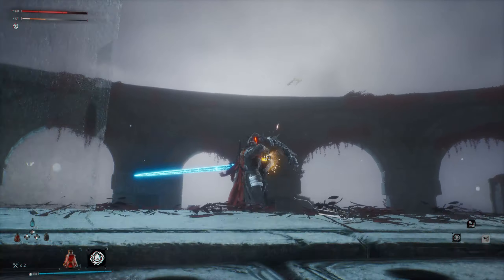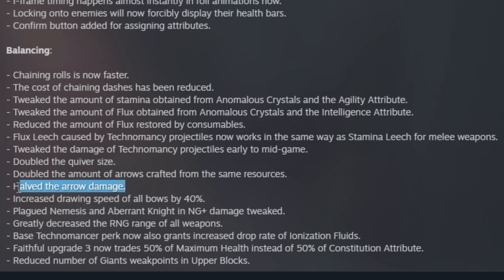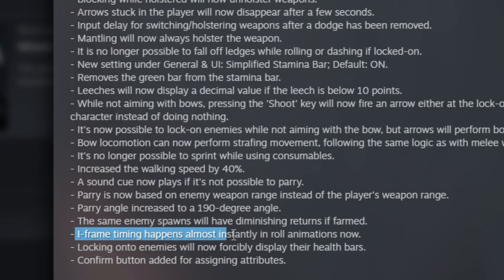We can finally go for those 360 no-scopes, even though they have reduced arrow damage — although they did double the quiver size. Personally I liked how the arrows worked before.